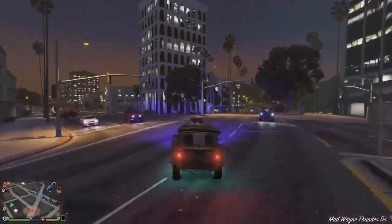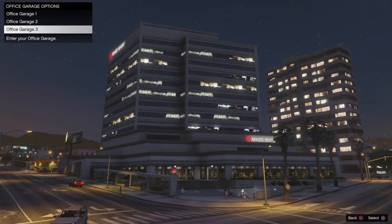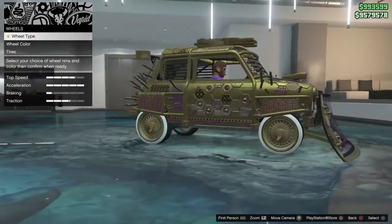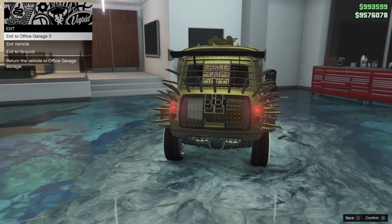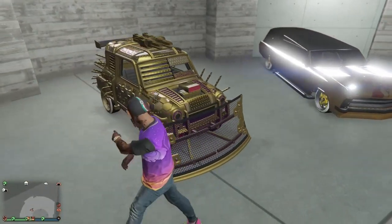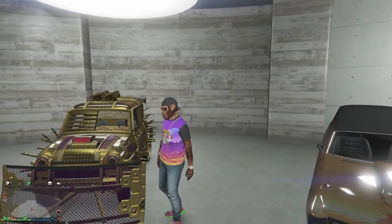Once that's done, take the duplicated car straight to your CEO office and park it in a spot that's empty or nearly empty. Then take it to the mechanic and change anything on the car to force a save — I changed the window tint. Get out, bring the car back into your CEO office, and you've successfully duplicated and saved the car. The original goes back to wherever it was stored, and the new copy stays in your CEO office.